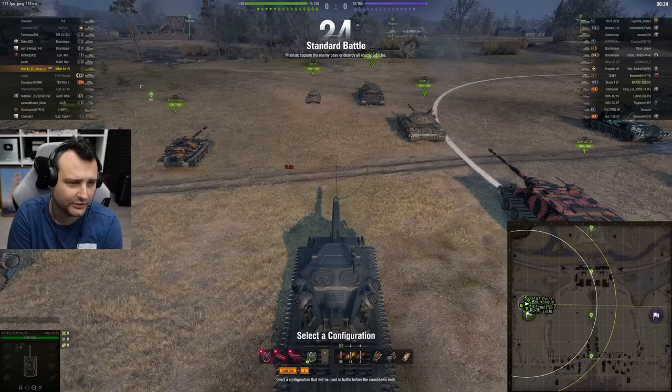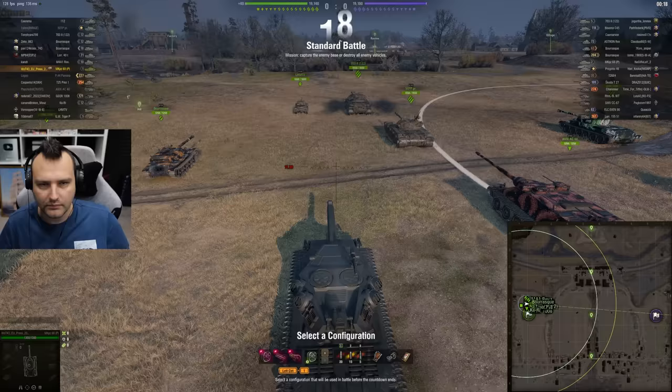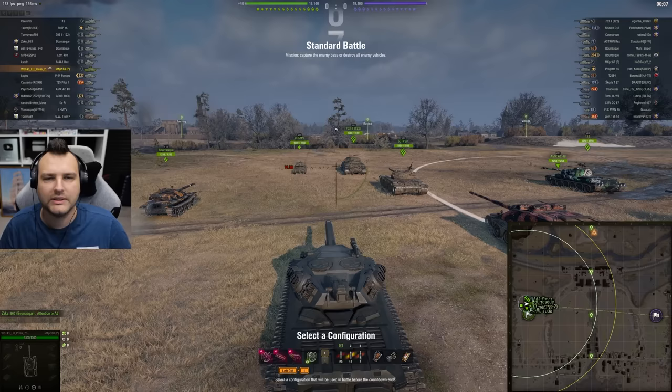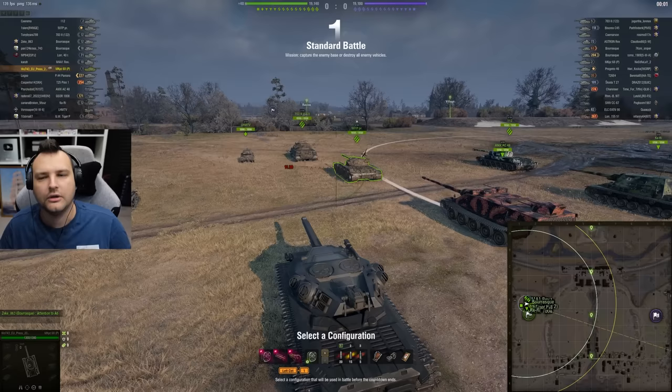In a nutshell, this vehicle has 230 penetration and 400 alpha damage with standard rounds, and 300 penetration and 400 alpha damage with gold. It doesn't have any armor whatsoever, and from what I've seen, this tank is kind of hard to use gun depression wise.